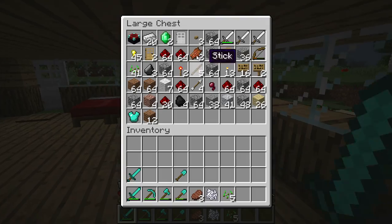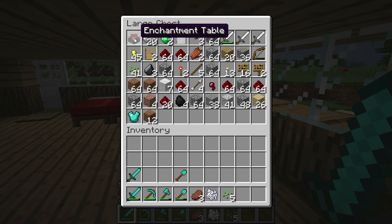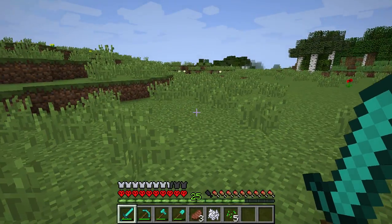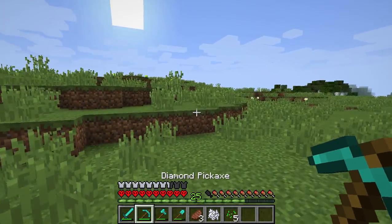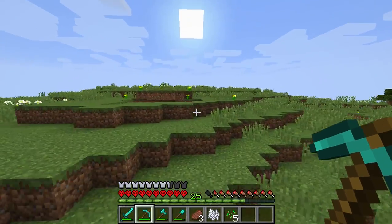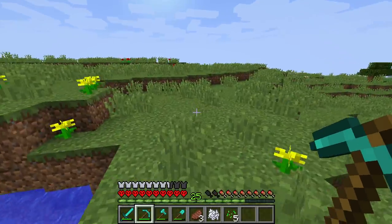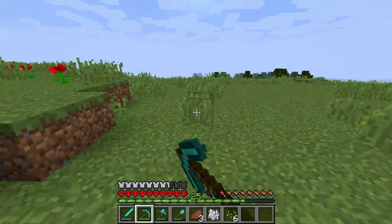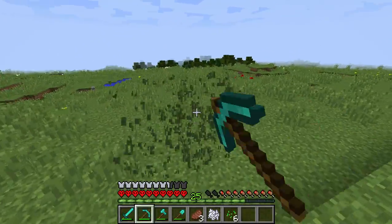We also have an enchantment table, but right now that's not really necessary because right now we don't have any stuff to enchant with — no lapis. After this episode, I'm gonna go off camera and get lapis and stuff.